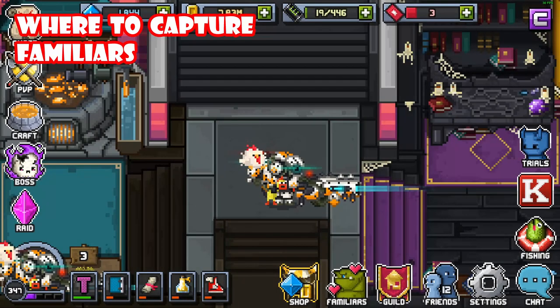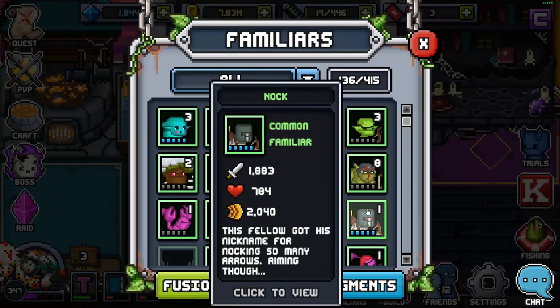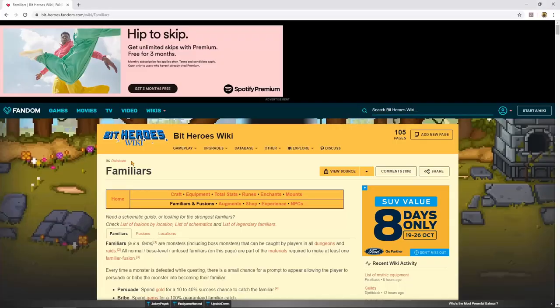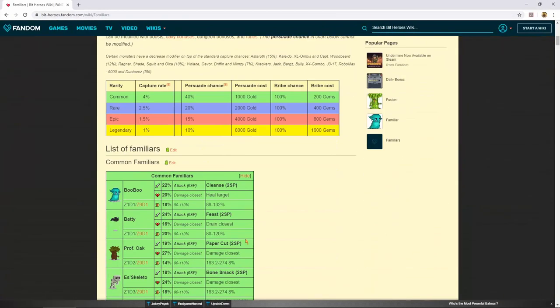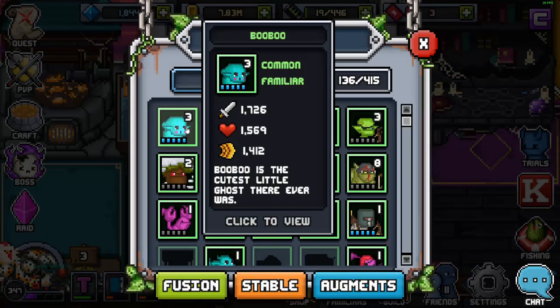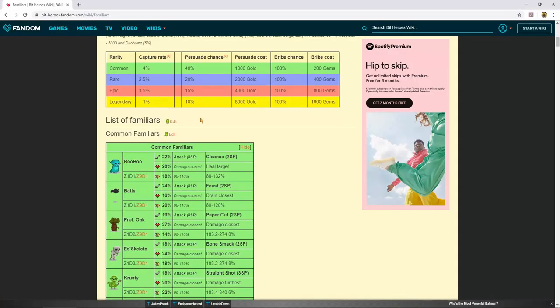Let's take a look at where the Familiars you need can be captured. If you go to the Familiar tab and click on Familiars, you can look at any of them and see what they do, their skills and augments, but it doesn't actually tell you where to find them. That's where the Wiki comes in handy. If you go to bitheroesfandom.com/wiki/familiars, it will show you a list of every single Familiar in the game and where to find them. For example, a Familiar called BooBoo — the wiki shows Z1 D1, meaning Zone 1, Dungeon 1.